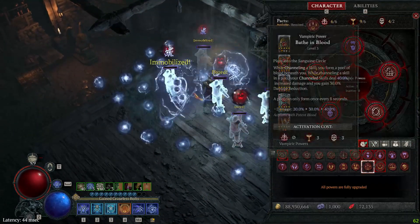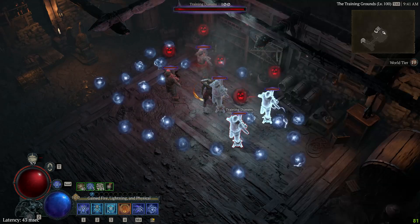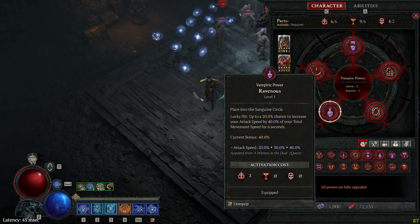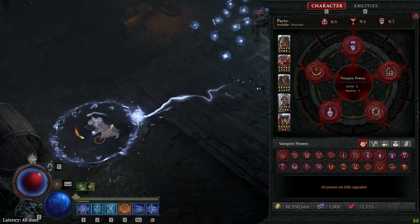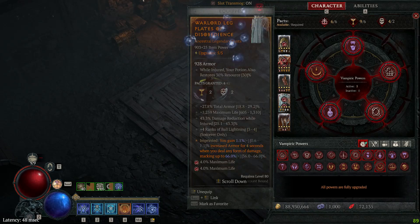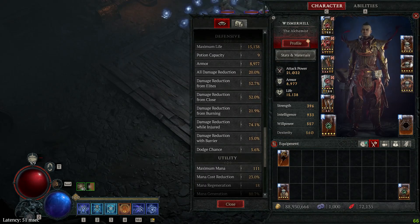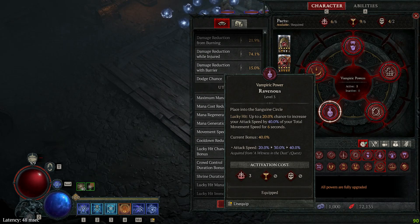So those are the three very common snapshotting actions you want to do: legendary powers, vampiric power, and key passive. There's a last one I want to talk about - Ravenous. If you have boots with the implicit prefix that says when you use Evade you gain 75% movement speed, and you have 25% movement speed on the boots as well, you're going to have a 100% bonus movement speed after Evading. This is going to max out your movement speed at 200%. When your movement speed is maxed out at 200% and Ravenous triggers, you're going to get the maximum bonus, which is 80% attack speed.